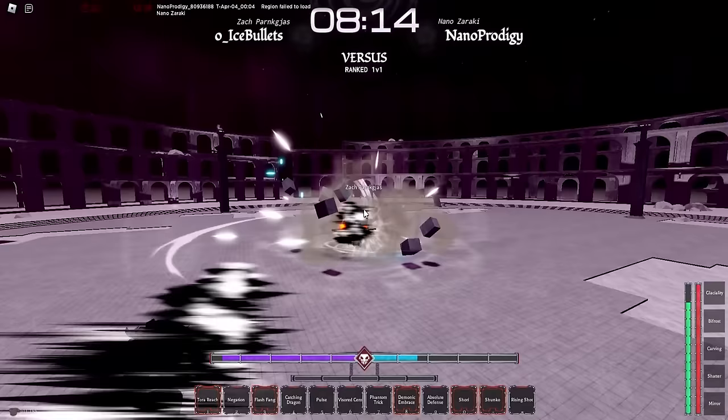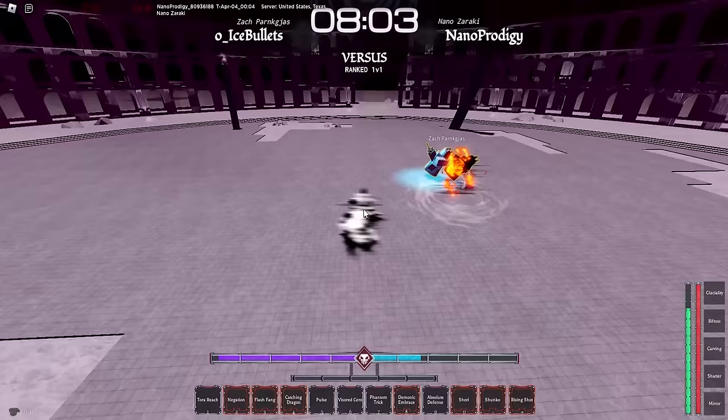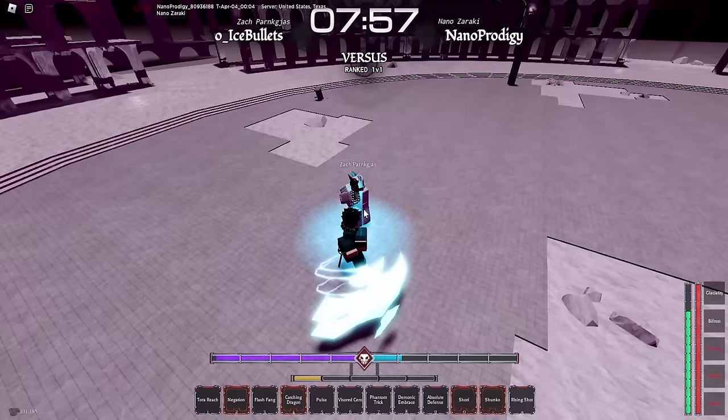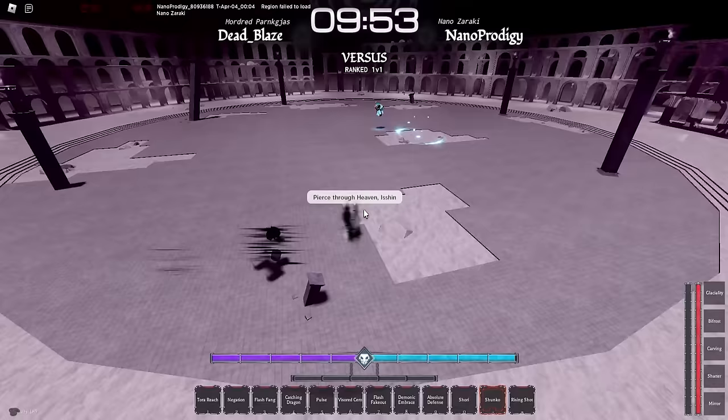Wait, this guy's a parry demon. Okay, grab him — oh my god the grabbing is crazy. He's just parrying everything. Grab him — oh never mind. My Shunko ran out. I feel like I don't have enough damage. I'm going to switch out this Phantom Trick because honestly I don't even use it — I need to switch it out for something else.